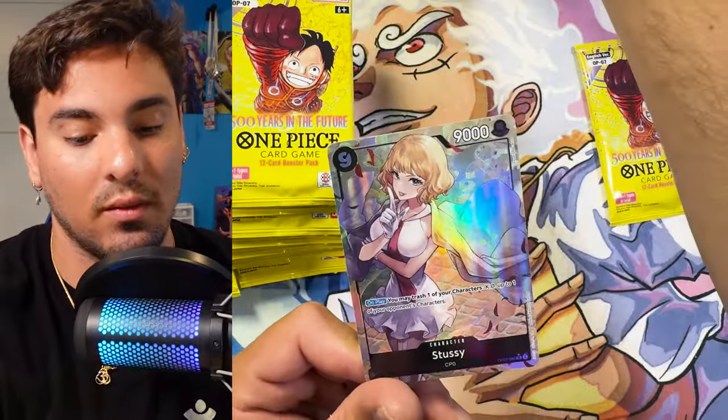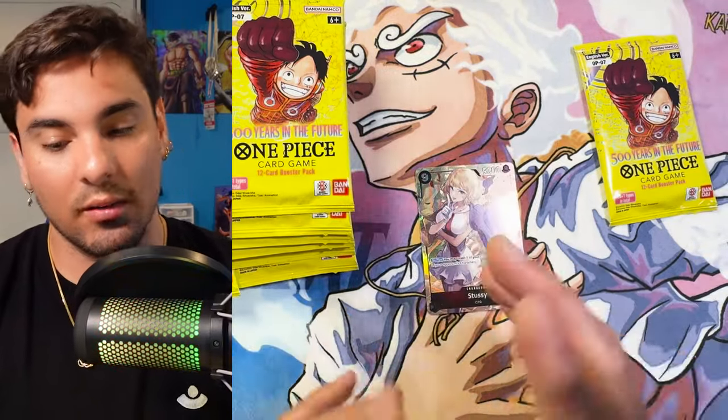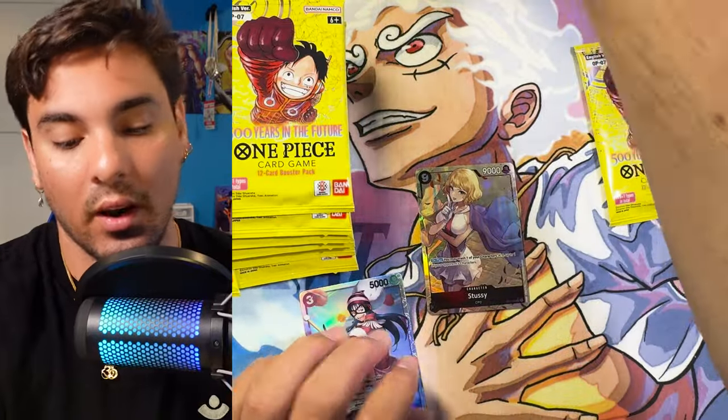Stussy! Wow, that's our first Alt-Art, right out of the first pack. Really good card, very strong card. Just get rid of anything — trash one of your characters, KO one of their characters.